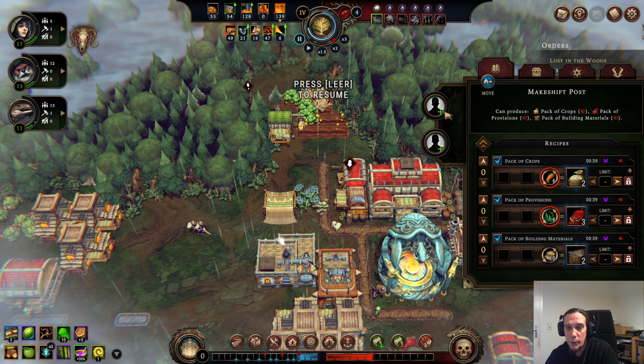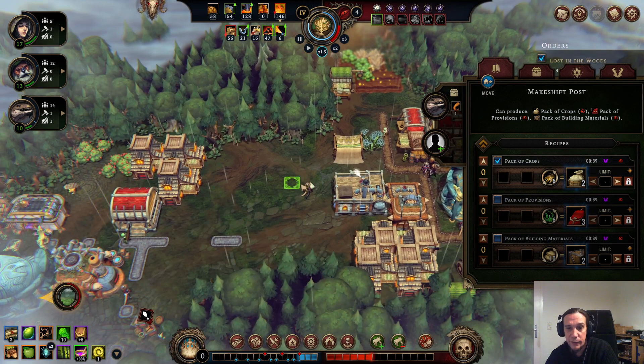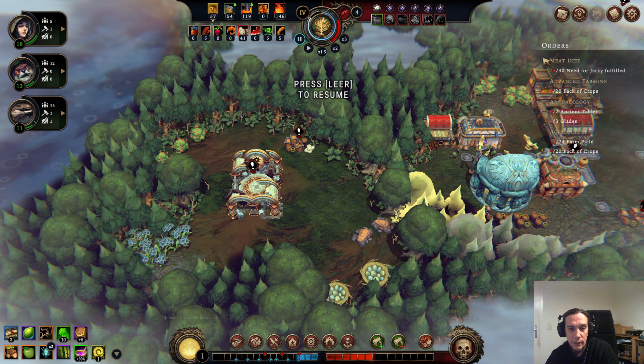The next thing I want to do is bring somebody into the makeshift post and make those crop packs. I would love to make provision packs to get those trade routes going, but if you check out the provisions, the only thing we could pack in would be eggs — and by all means that's like the majority of my food stockpile, so hell no.